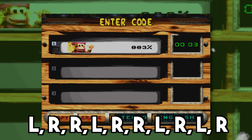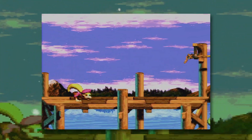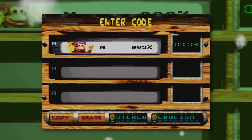You'll then be invited to type a word in, and there are several different words that can be used to make the game easier or even harder. But there is one cheat in particular that we'll be scrutinising today, and with it being just a few days from Christmas, how apt that Rare decided to celebrate their most wonderful time of the year in this very game.